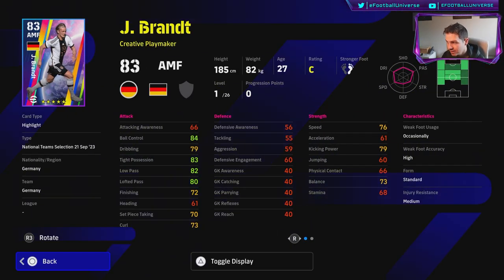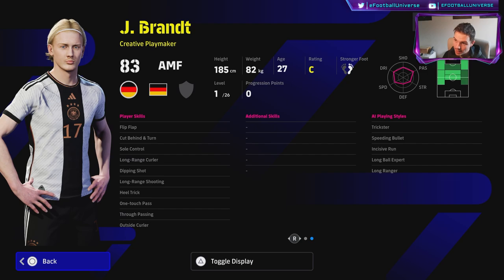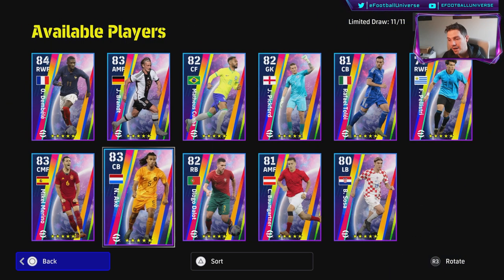Brandt used to be a wonderkid back in PES but his acceleration tells you all you need to know. He plays like a slow, base attacking midfielder and is listed as a creative playmaker. While he has excellent feet, he's a clunkier, slower, less mobile attacking midfielder — the game leaves him behind because of his lack of acceleration and balance.